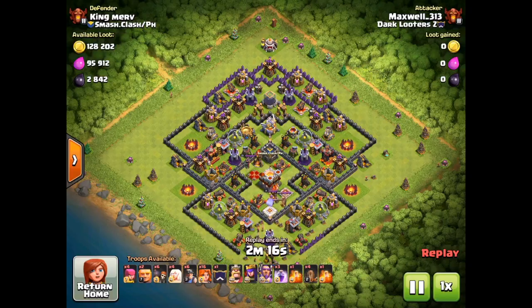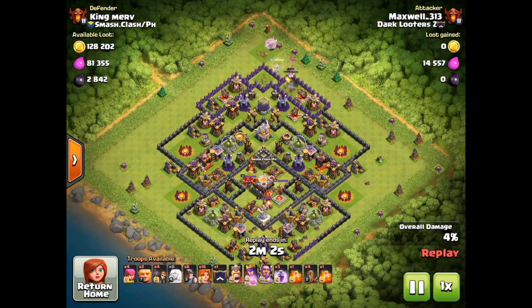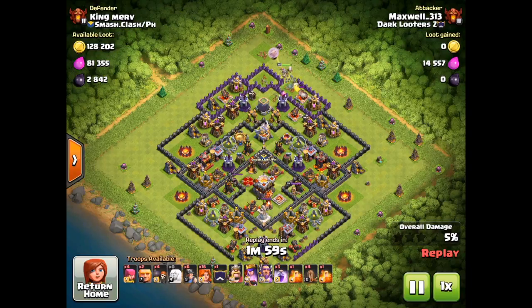For the next raid we are taking on King Murph from the clan Smash Clash PH. We're going to start with the Queen walk from the top right here, take out that archer tower nice and early, and then try to clear out a few buildings to make the rest of our troops go towards the core. As usual, wall breakers going in — it's pretty easy to use those wall breakers if you have the Queen walk in, because you can time it in between splash damage shots. Two wall breakers both striking right here, and we are going to work our way towards the Eagle Artillery and try to take that one out.